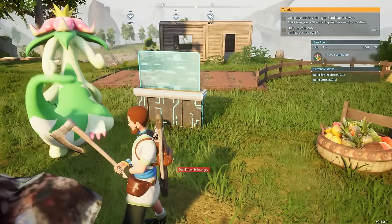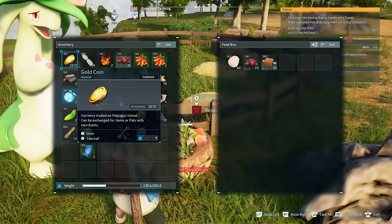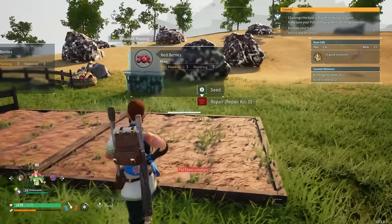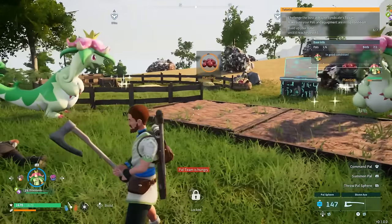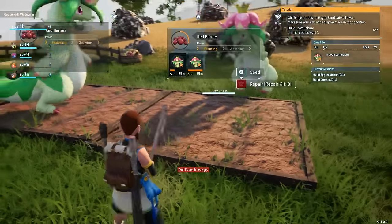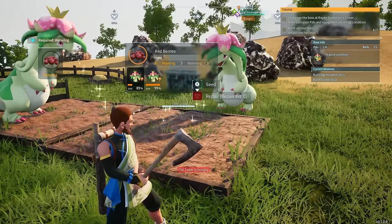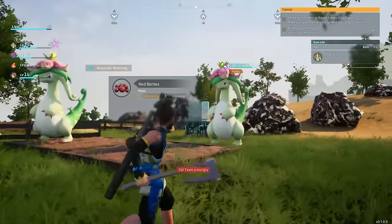I especially love the planting skill because it keeps all of our pals nicely fed. Just craft a feed box at your base, then add some plantations — whatever you're trying to grow. For example, I've got some red berries growing and red berry seeds in my inventory, so Dynossum will automatically plant them in the plantations, and it goes fast since it has level 2 planting. A good combination is pairing it with a water type, because the water type will continue to water the plants that the plant type plants at your base.